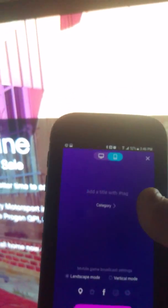Go back to Live.me — but actually start your YouTube stream first. Okay, it's started, so just minimize that and go to Live.me. Go to game broadcast and title your broadcast, then go live.